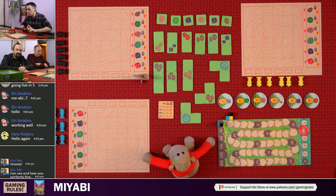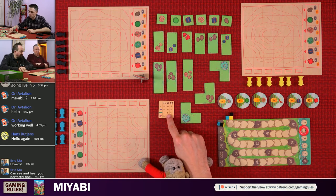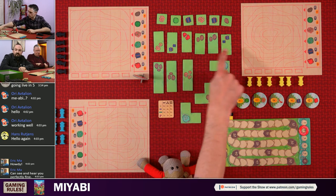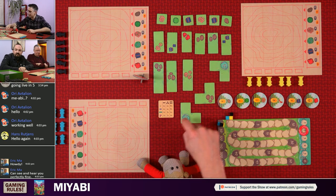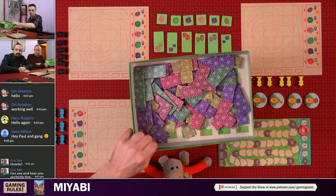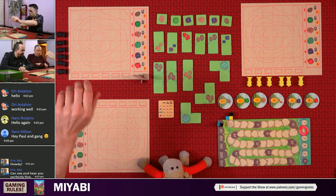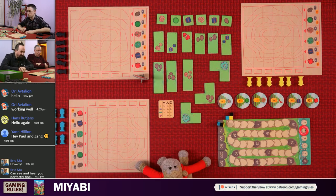Five rounds, six turns per round. What do you do on your turn? At the start of the round you take out tiles. The number of tiles is based on the number of players — we're three players, so we've taken out six small ones, six medium ones, three large ones, and three extra large ones, taken at random out of the box. You take a certain number of tiles out at the start of the round and then place them all face up.